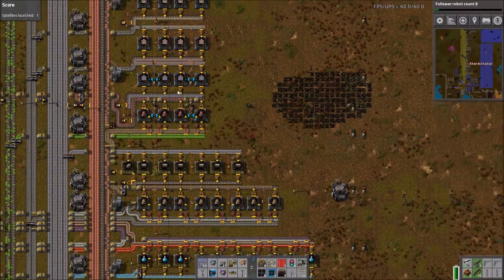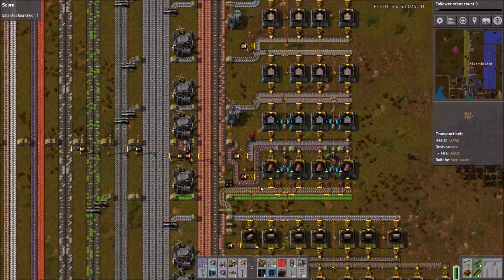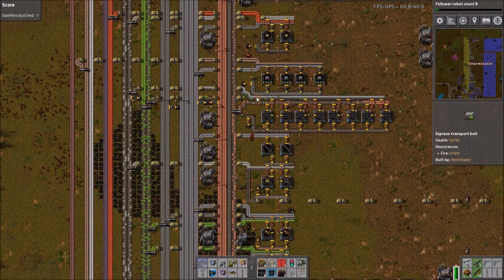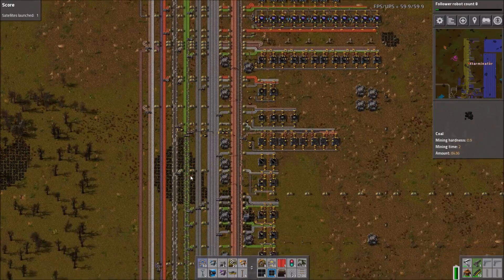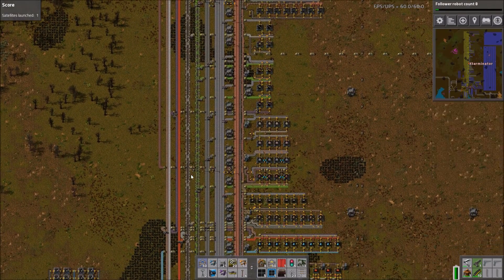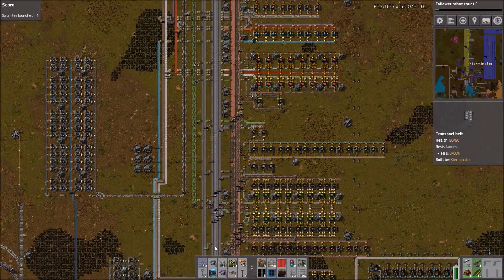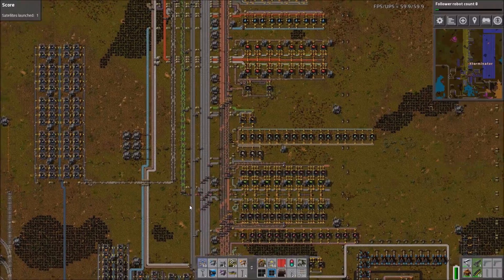Engines are not bad, electric engines not bad — these are just belted over here, some spaghetti but not a huge deal. Tons of blue belt, that's fine. Pretty big bus — four lanes of copper, four lanes of iron. I think it's a true four-lane... it's actually three to four, but that's not that bad.